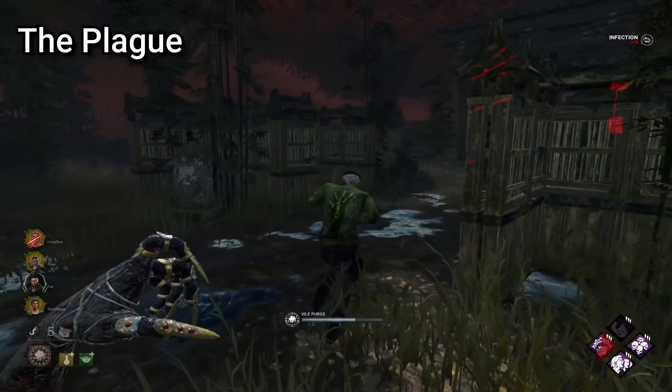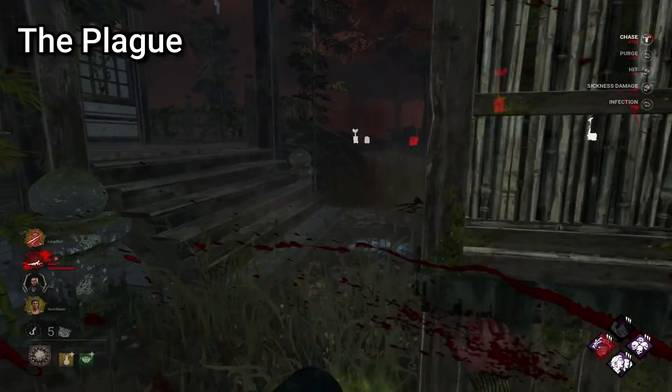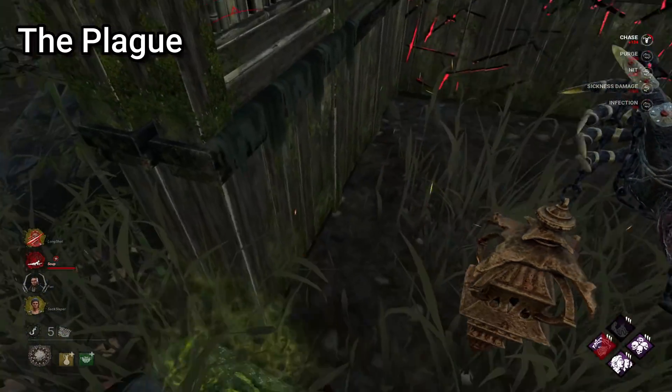In order to get the best efficiency from your Vile Purge as Plague, it's best to get as close as possible to the survivor you're chasing, so that even if they strafe, the vomit will collide with them regardless. This will let you effectively insta-down them if done correctly.